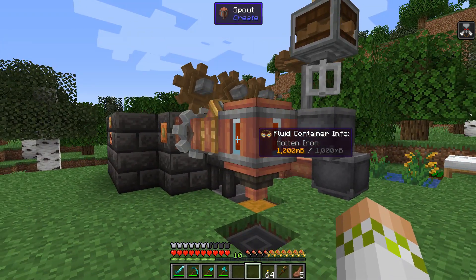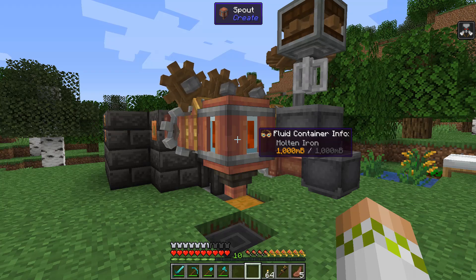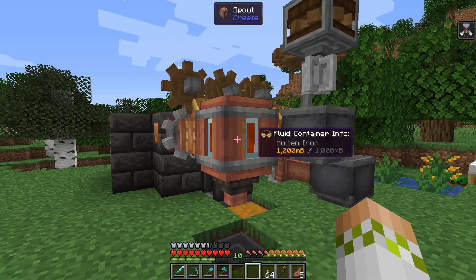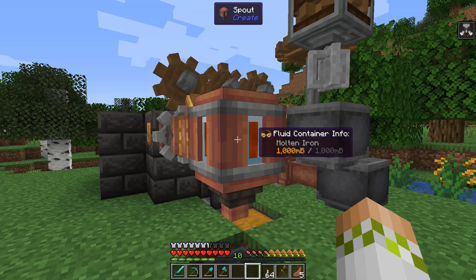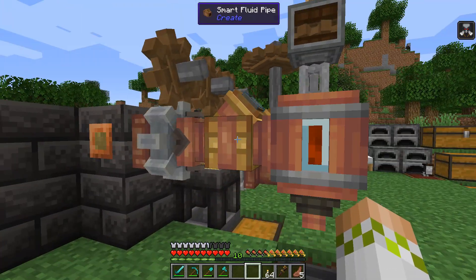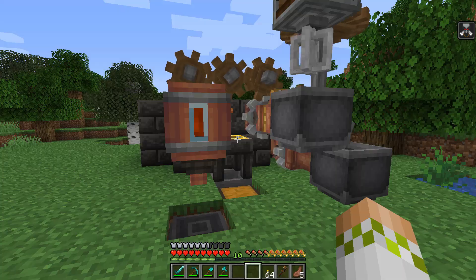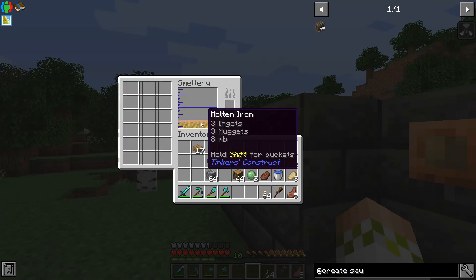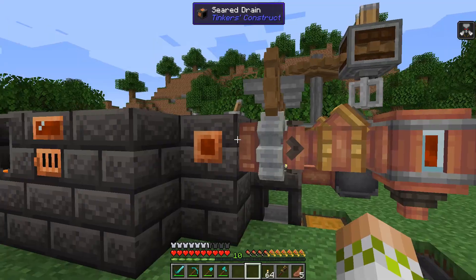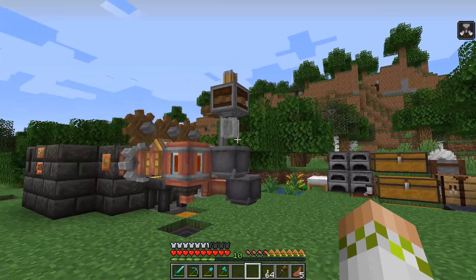Over here is for making electron tubes, which are needed to upgrade the kinetic mechanism to the precision mechanism — required to make brass machine items. To make those we need polished rose quartz, then take molten iron and use a spout to dump it on them. We have another pump pulling out just iron, a smart fluid pipe set to just iron into a spout on a depot. We have a fair bit of brass and some extra iron in the system.